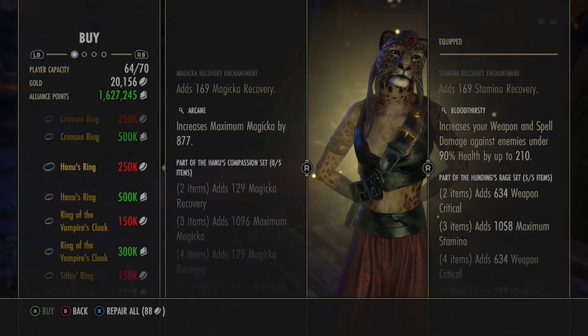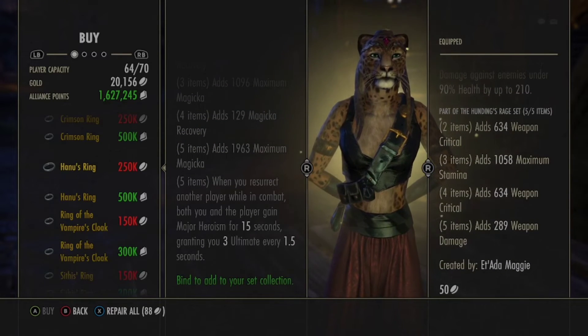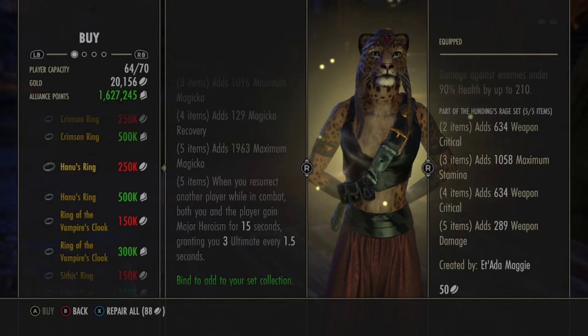Panu's Compassion — magic recovery, max Magicka, Magicka recovery, max Magicka. When you resurrect another player while in combat, both you and the player gain Major Heroism for 15 seconds, granting three ultimate every 1.5 seconds.